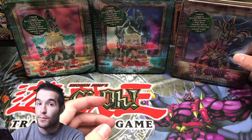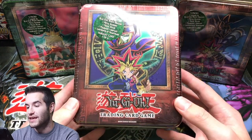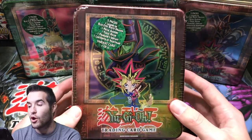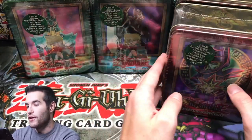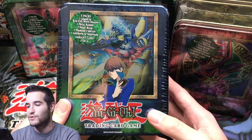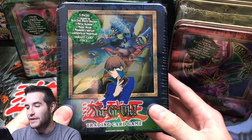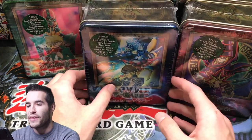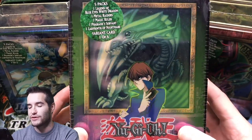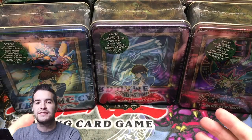Got some damage on there but that's okay. Then we have a Dark Magician tin — 2003, and we've never opened this one either. So we've opened all of them except for the Yugi Tins. There's Yugi Tins. Finally, we have the Legendary Kaiba — XYZ Dragon Cannon Tin, we opened that one a while ago. And then finally the Blue Eyes White Dragon. So this is one set, we have six tins.